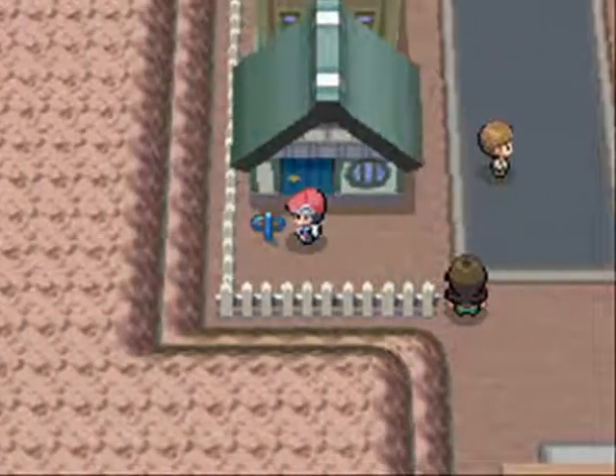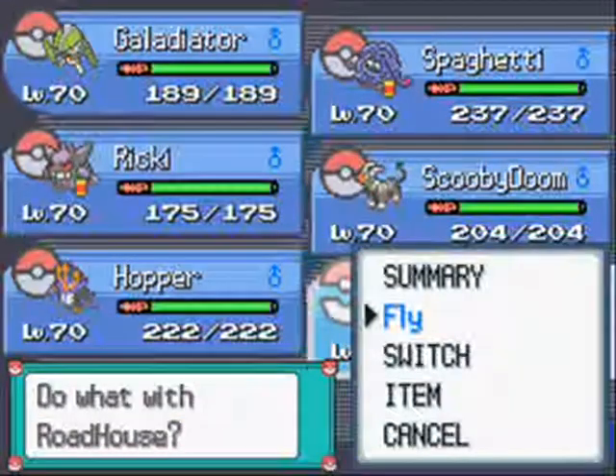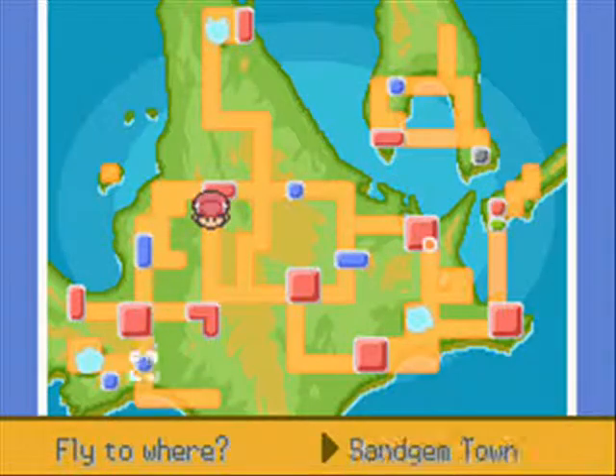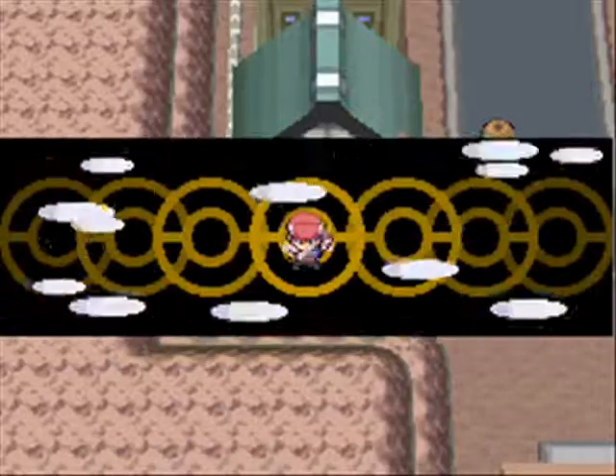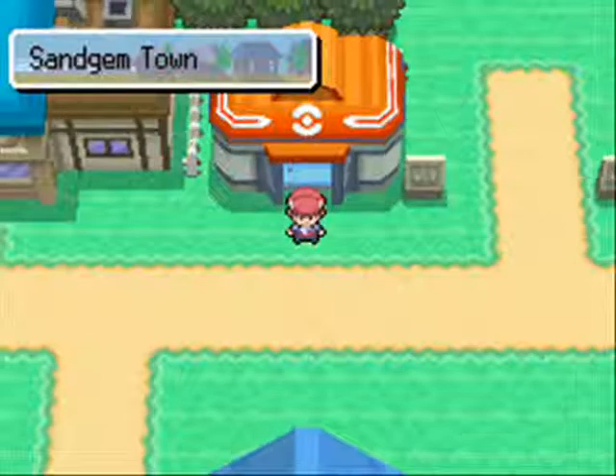To activate three of the legendaries - this is only in Platinum - come to this house. I've just realised I've got to do something else before I do this. I have to activate something else first, so I've got to go to Sandgem Town. I suddenly remembered it as I walked through the door and noticed he wasn't there.